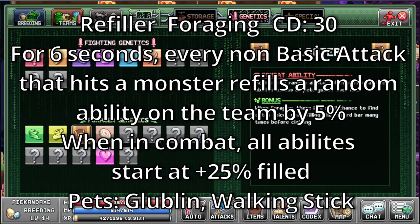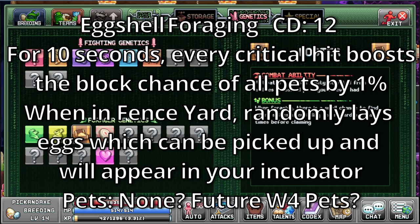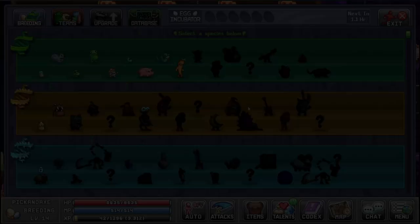Eggshell. It's a foraging ability with a cooldown of 12. For 10 seconds, every critical hit boosts the block chance of all pets by 1%. When in fence yard, randomly lays eggs which can be picked up and will appear in your incubator. No pets seem to have this ability yet — it will most likely be used in the world 4 tier. And that's all the fighting genetics and all the forager genetics.